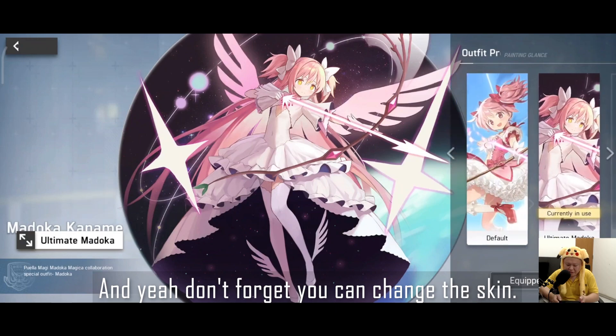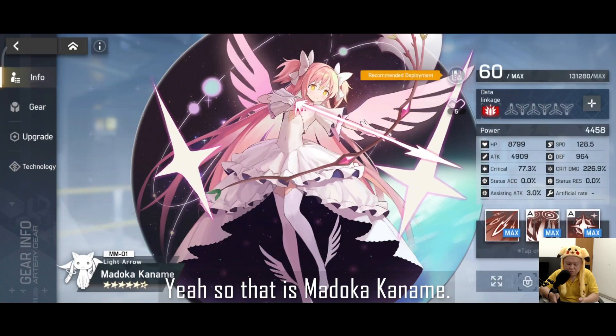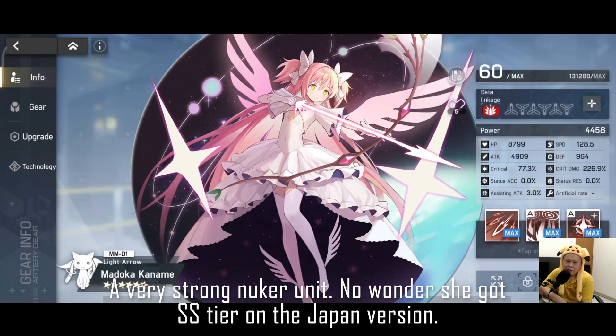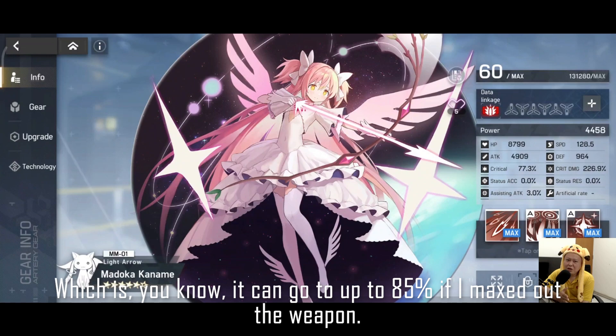Don't forget you can change her skin — this is the original one and this is the cooler version. So that is Madoka Kanami: in my opinion she is a very strong nuker unit. No wonder she got SS tier on the Japan version. She has attack +50% buff which she can initiate by herself, plus a high-damage Skill 3 with defense penetration.